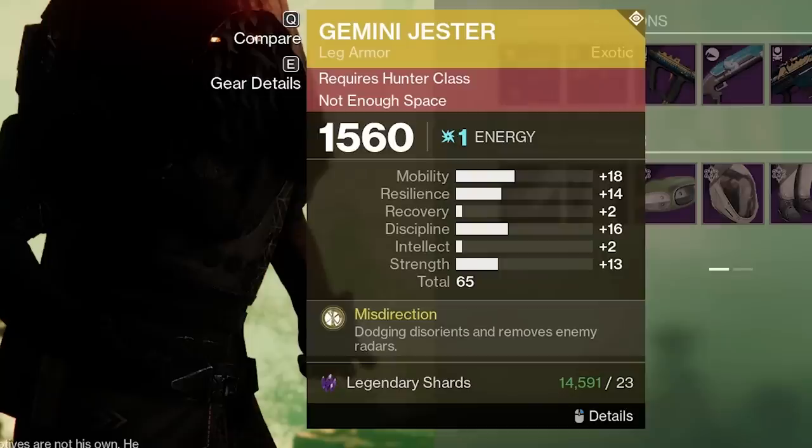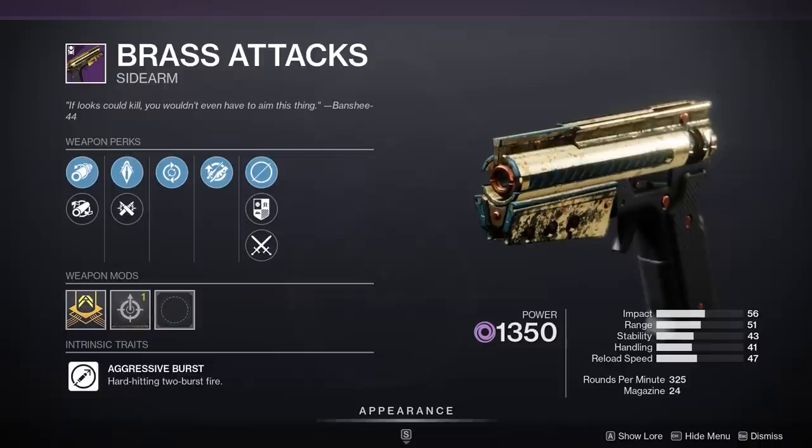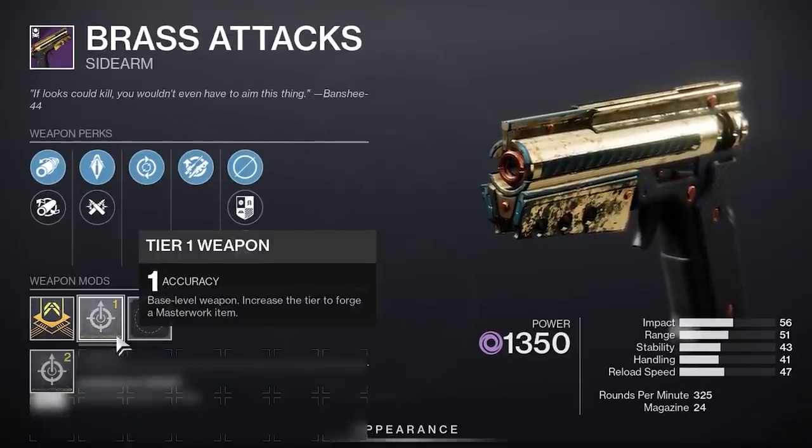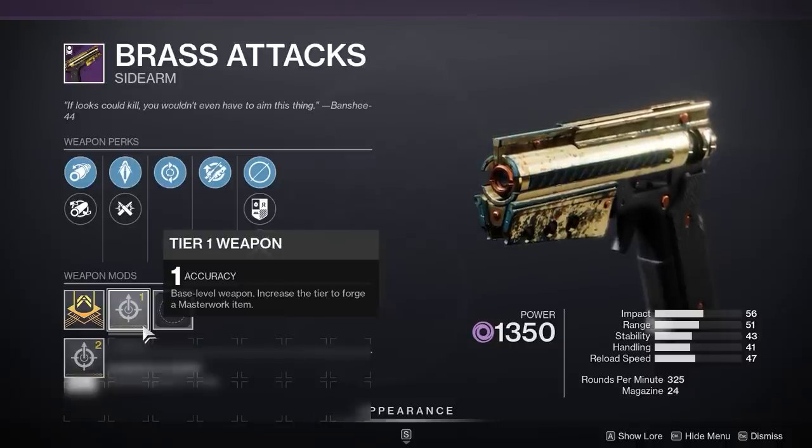65 roll on Gemini, but intellect and recovery kinda blow. Weapon wise, okay. Xur's still out here selling weird glitched out sh**. Not sure if that accuracy works or not, but I'ma pick it up.